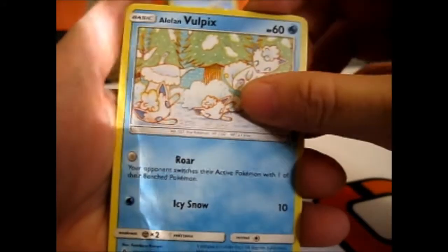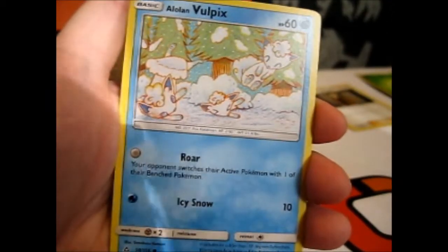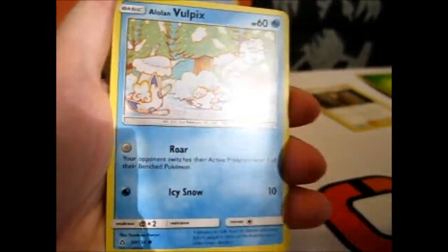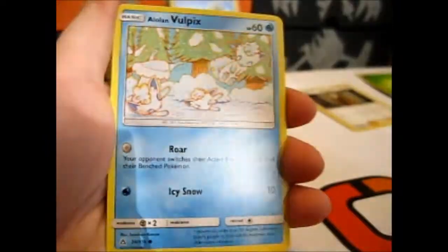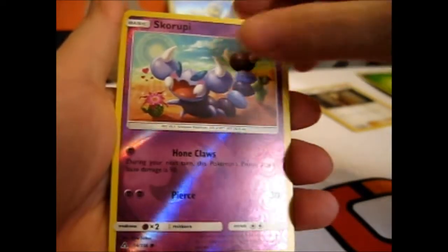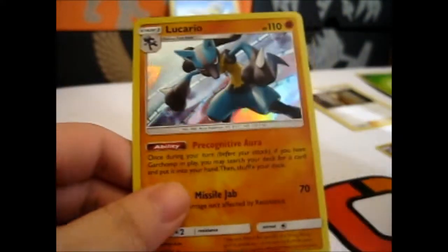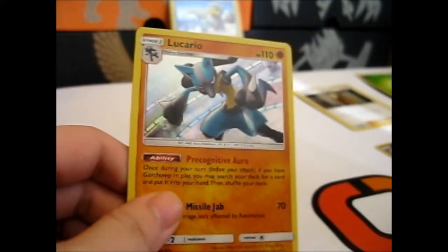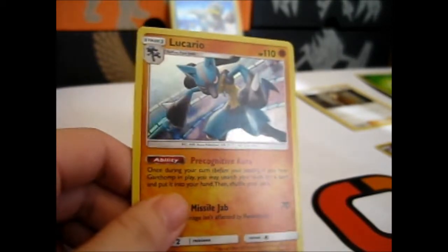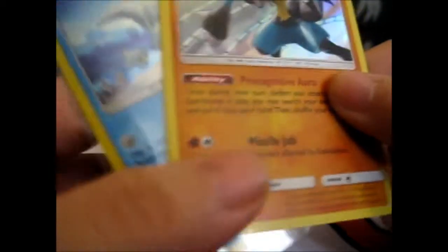A little Alolan Vulpix — and there is an Alolan Vulpix in the three-pack blister which does look super cute too, as you see here. We have a reverse Scizor — a Scizor, yeah — and a Lucario holo. That's good, because I don't have this card either, I don't think. It's very nice.